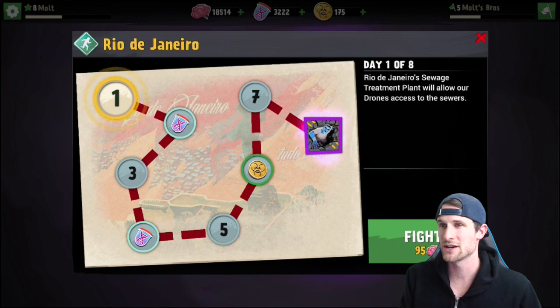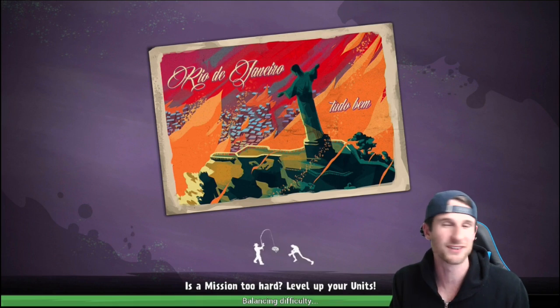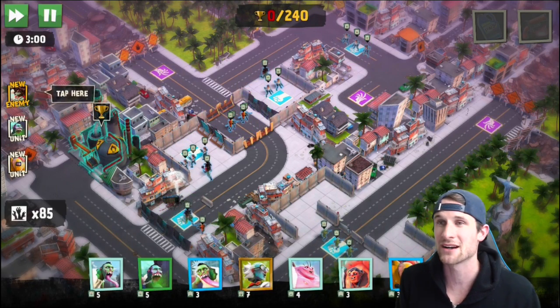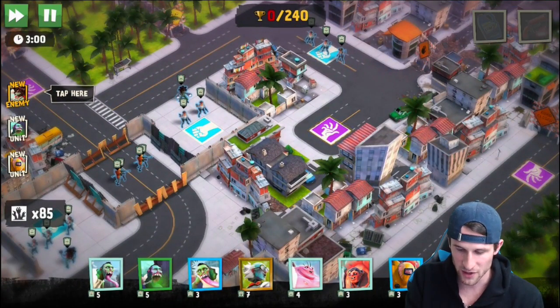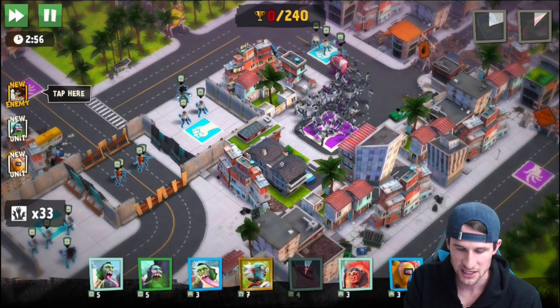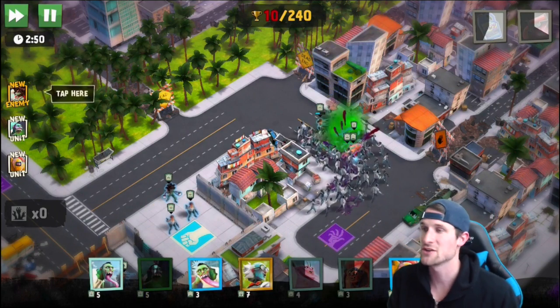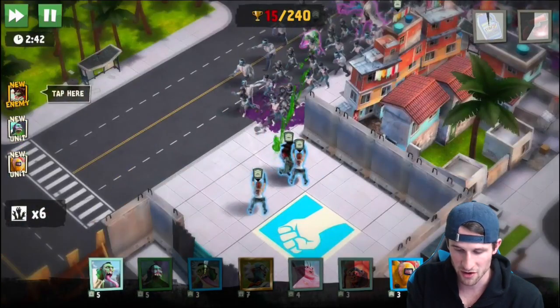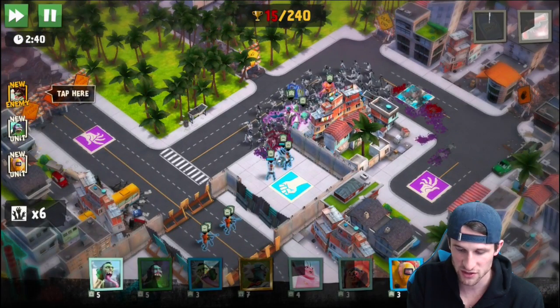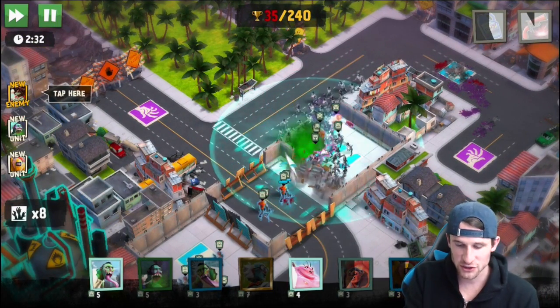We're going to show you what's going on in Rio de Janeiro. The whole idea is zombies have taken over the world. I played the beta on this for a long time and they've perfected it — it is unbelievable. The way you start off is you drop your zombies up here, then bring in others with certain powers: some work as tanks, some as DPS, and you have your random herd. You also have your special zombies which are the most powerful. You can use this ability in the top right — it's like a rage spell, it makes them attack really fast.